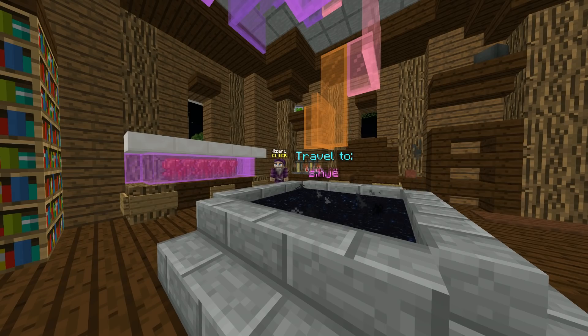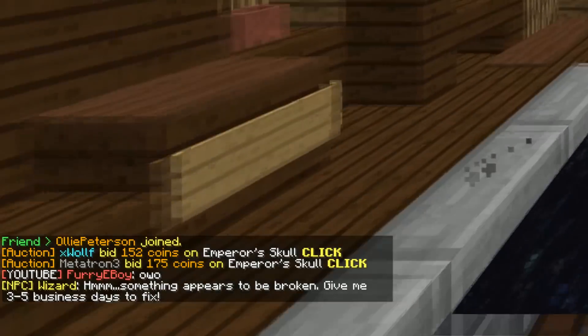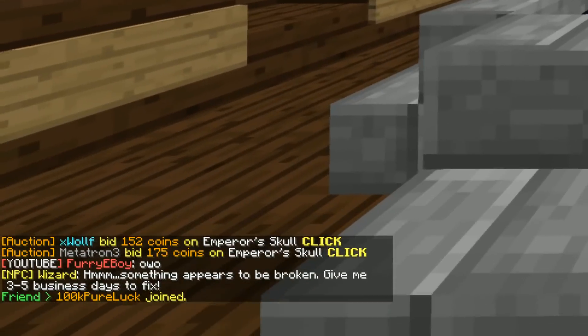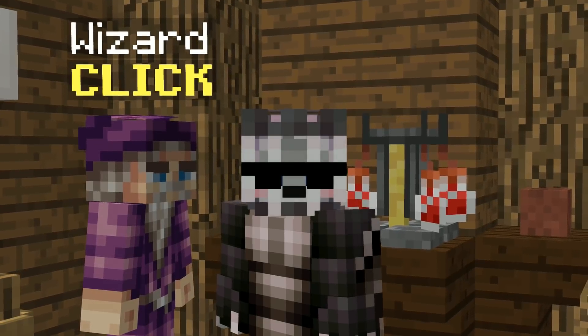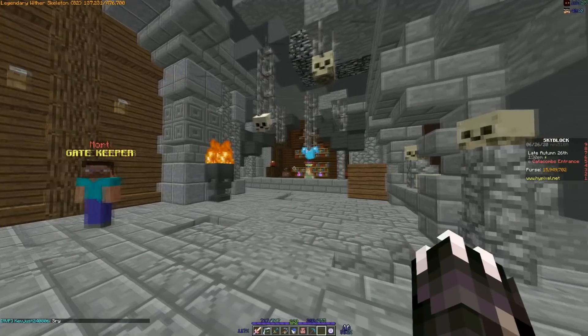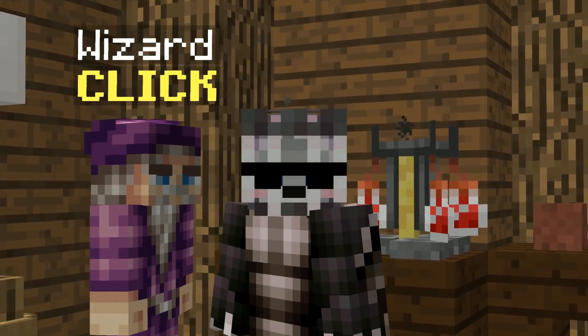The wizard portal in the wizard tower has existed forever, and yet it does absolutely nothing. When trying to enter the portal, he asks you to give him 2-5 business days to fix it — but it's currently been 12-13 business months. Whether it goes to some dungeons place, new islands, or fanboy hooters, nobody really knows.